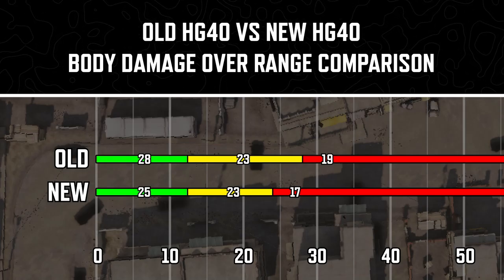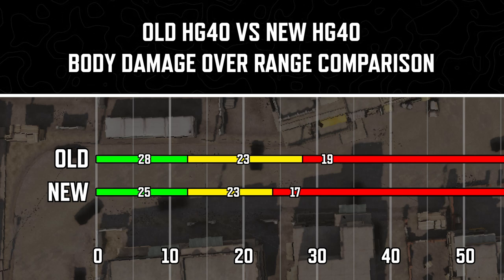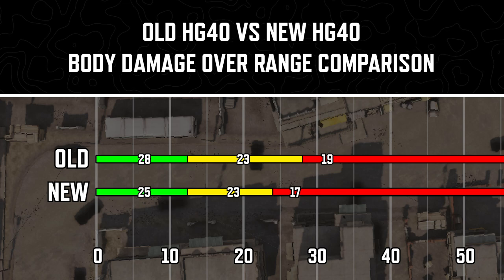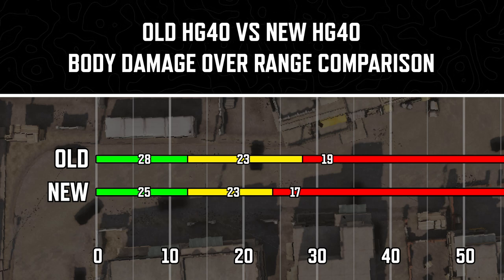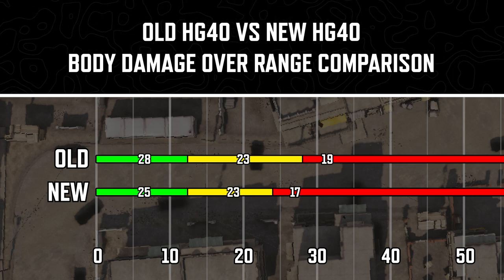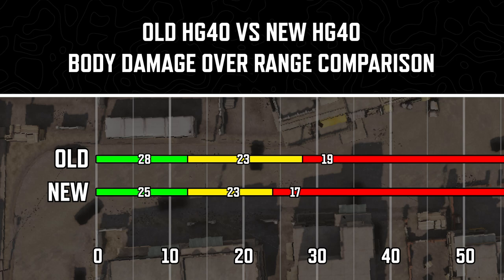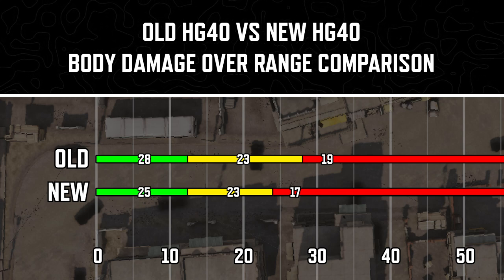The old HD40 would deal 28 damage from 0 to 13 meters, 23 damage from 14 to 29 meters, and 19 damage at 30 meters and above. Now the new HD40 is going to be dealing 25 damage from 0 to 13 meters, and 23 damage — the same value — but that range has been reduced to 14 to 24 meters.